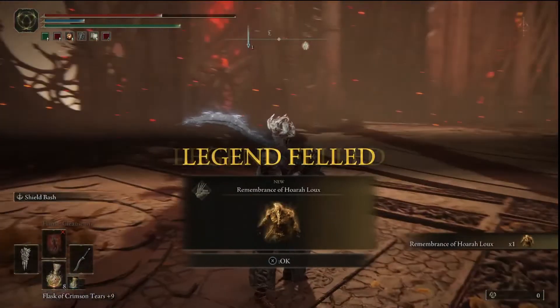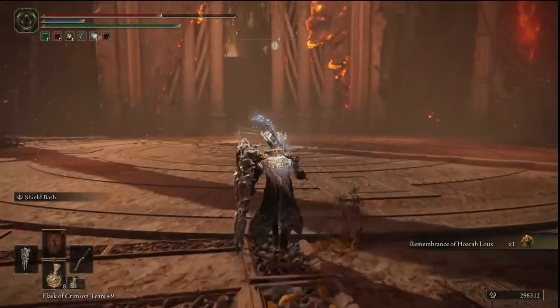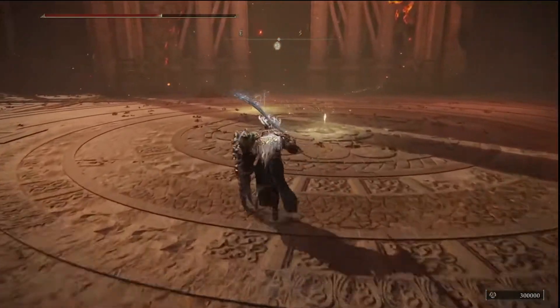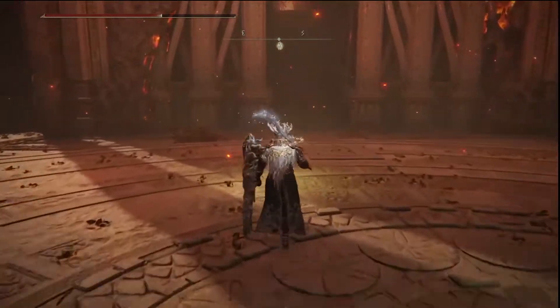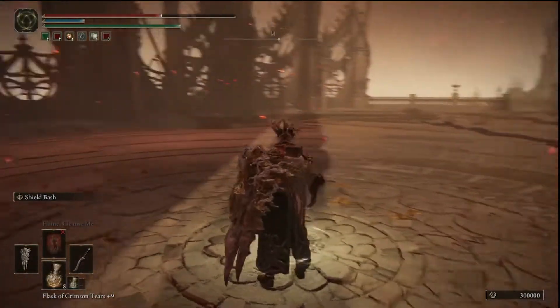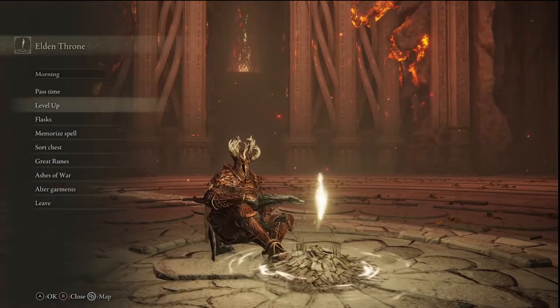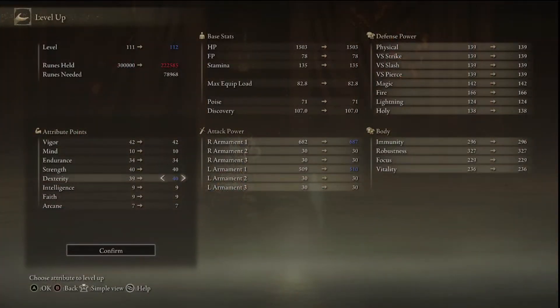Oh, I knew we could do it. Okay, a few hints and tips for you - use the frost, he didn't like that at all, did he? Oh man, I'm so happy. 300,000 runes. Let's rest up. Is that it? Can we get through that gate now? Let's level up if we can. Dexterity - oh, we've got tons there. Let's go Vitality.